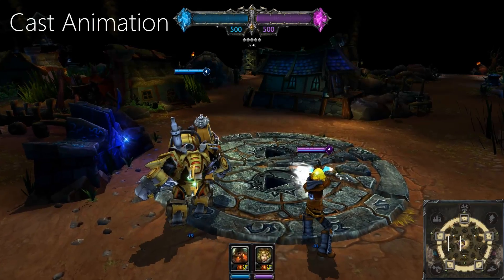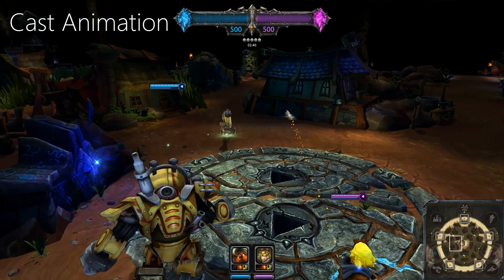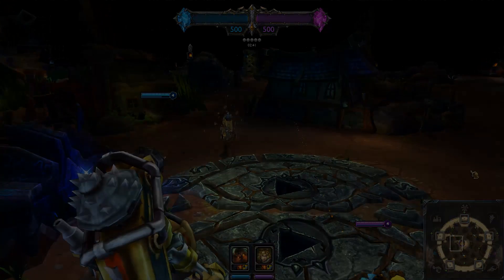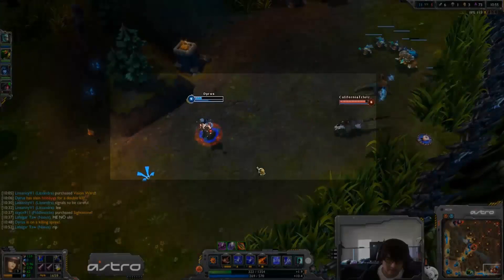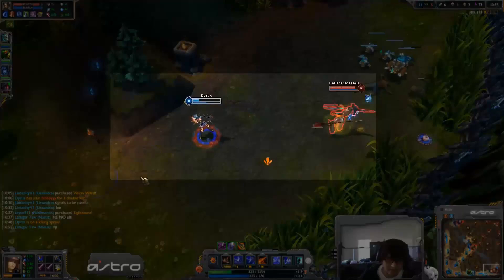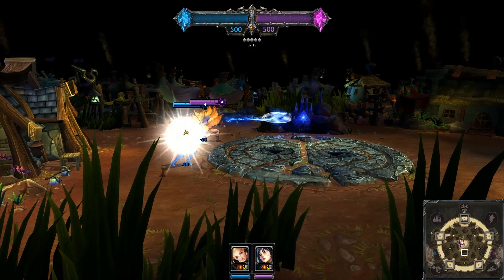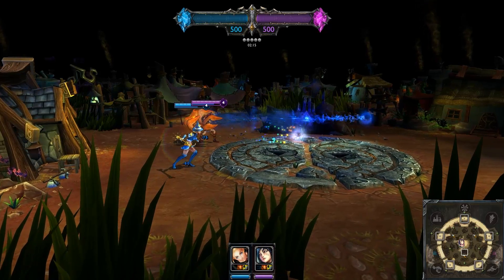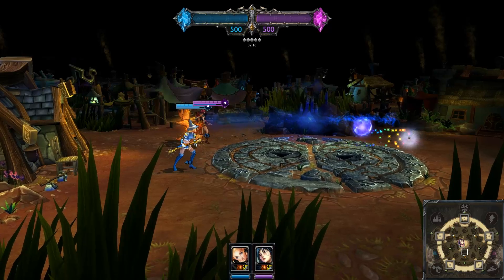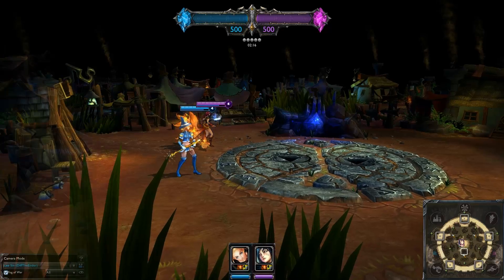There's one other factor I haven't mentioned, and that's the cast animation. Each champion's skillshot has a different animation — some are longer and some are shorter. In my testing, a Nidalee spear had exactly 200 milliseconds cast animation when I went through a clip frame by frame. This data is not made available by Riot, so I'm going to assume a cast animation of 200 milliseconds for all skills, which is a somewhat slower cast animation, just to stay on the safe side.